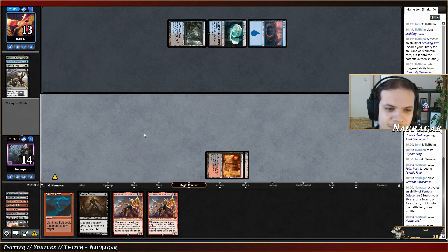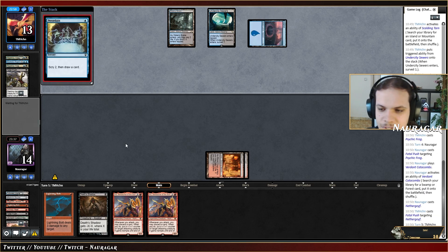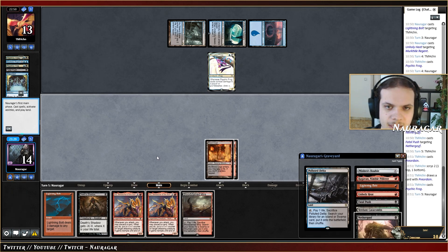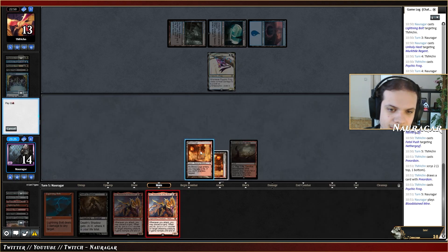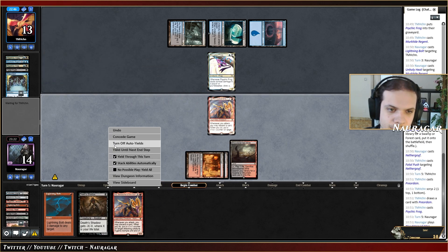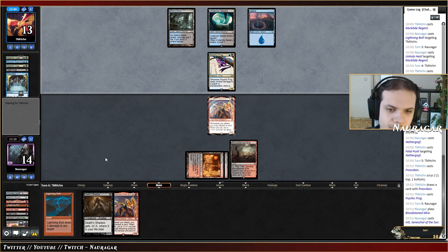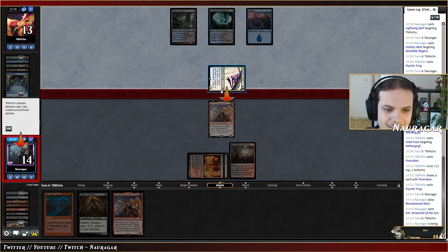Hopefully they're out of creatures. Preordain — that's going to find them a creature. Indeed. I need another Push. The thing is they are also playing Harbinger of the Seas, so I think I should just go for Inti and pass the turn. Then I fetch shock and get Death Shadow. If I play Shadow now it's riskier, and if they go Harbinger we're just dead. We don't have that much damage but they're going to waste every card in their hand to make the Frog survive.